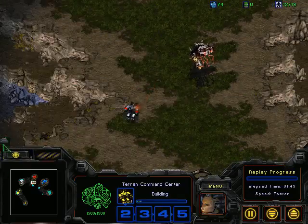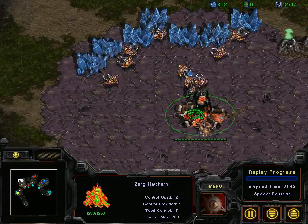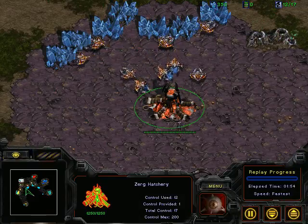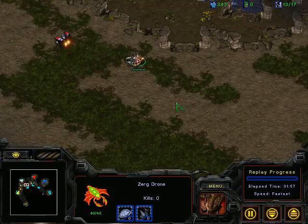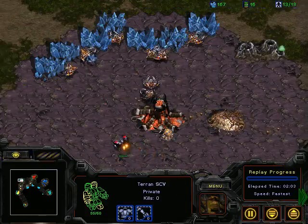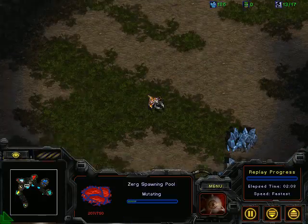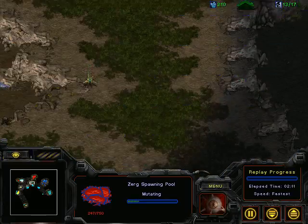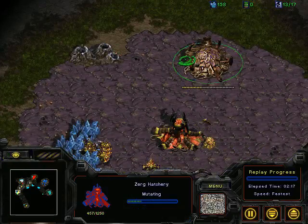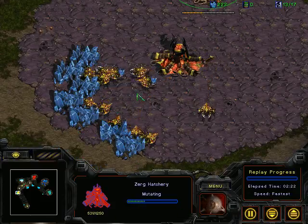Neurom is scouting as well, and Napkin is building drones going for 12 hatch - but he's denied by Neurom. Wait, no, he's 12 pooling. I thought he was 12 hatching. On Theater of War the rush distance is very short. Hobbs is going for pool as well, it must be 12 pool across the board.